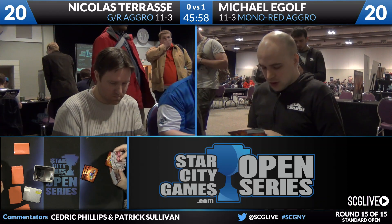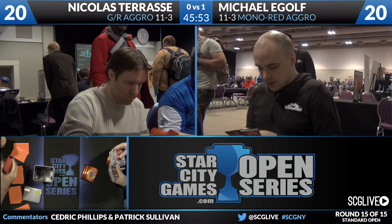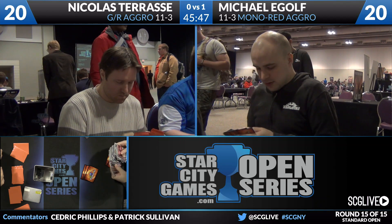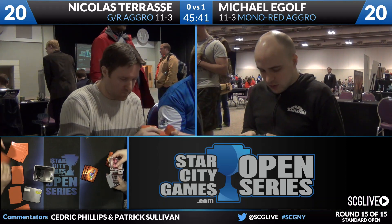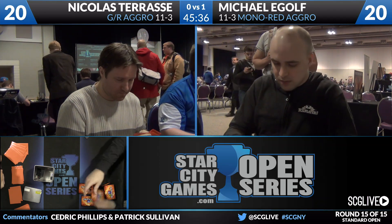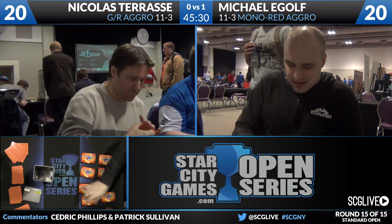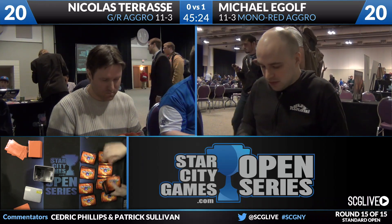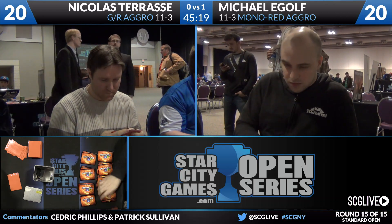Tarasi's sideboard options include Arc Lightning — two copies — Roast, a Dragon Lord Atarka, three copies of Outpost Siege, a Boon Satyr, two copies of Hornet Nest, a Scouring Sands, and three copies of Destructor Revelry. Scouring Sands is very solid here. Two copies of Hornet Nest absolutely come in. Two copies of Arc Lightning and two copies of Roast — just more cheap removal. Dragon Lord Atarka is game over in a way that Storm Breath Dragon and Thunderbreak Regent are not, because they just don't impact the board that much.